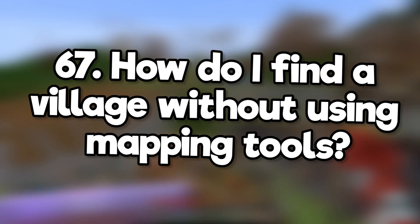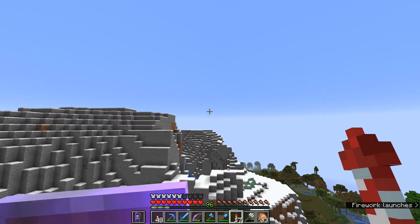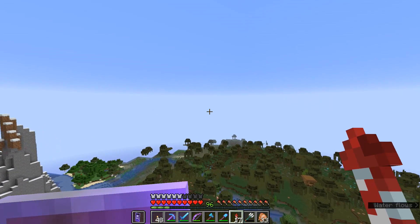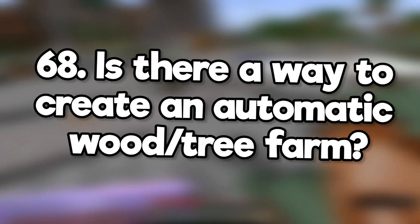How do I find a village without using online mapping tools? Just explore. Take coordinates or bring a map so that you know how to get home, and then fly out using your elytra or ride out on a horse until you find one.